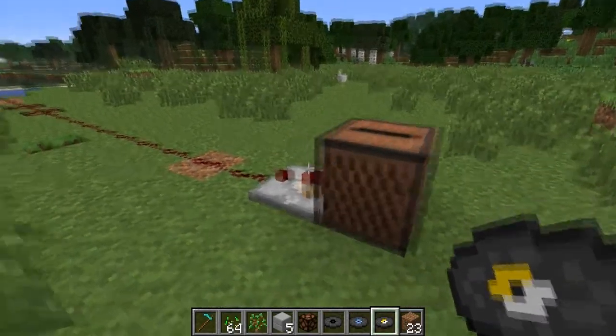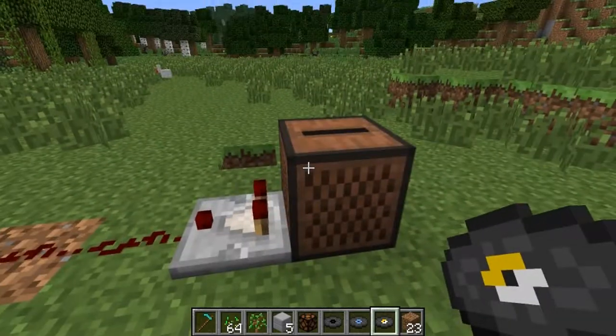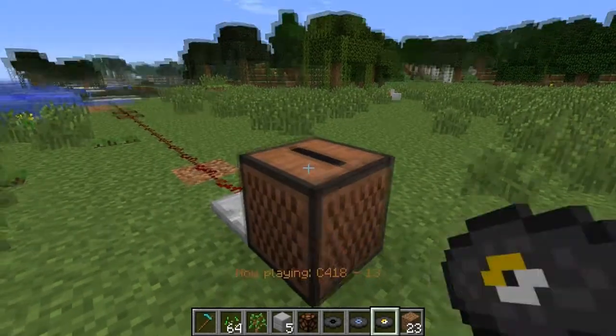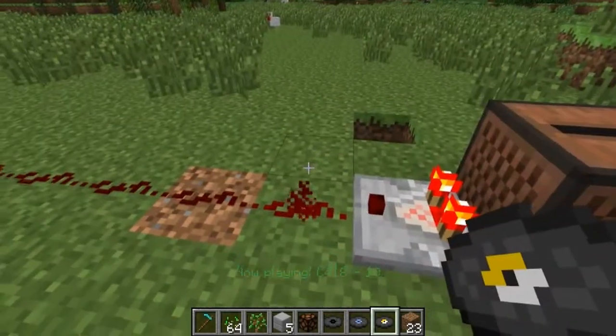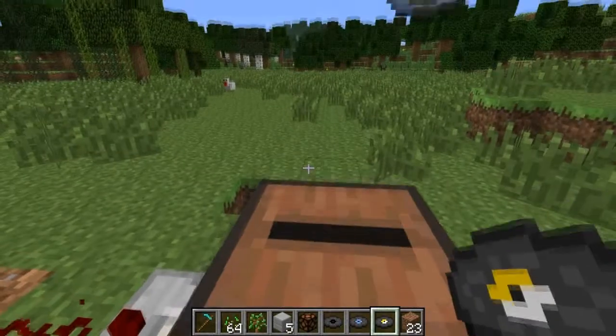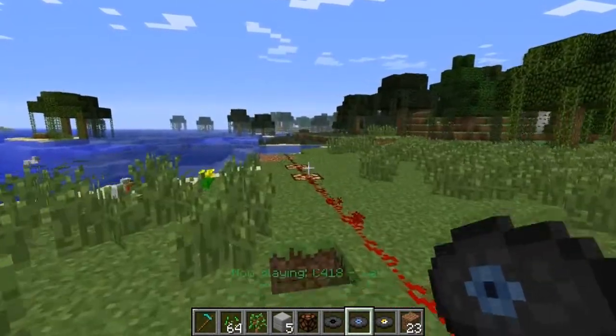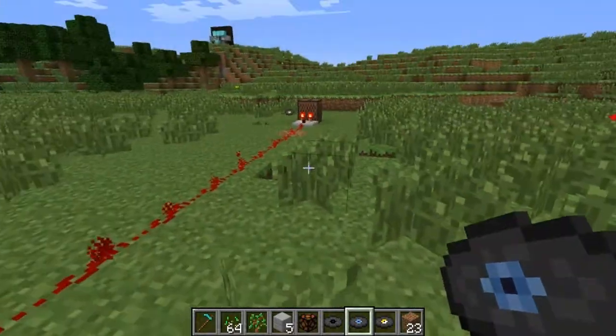Also new this week, comparators now work with jukeboxes. Depending on what type of disc you put in, we have disc 13 installed here, and with disc 13, it outputs a redstone signal of 1. With disc "Wait", it outputs a signal of 12.